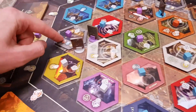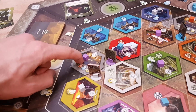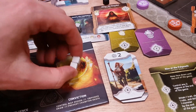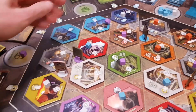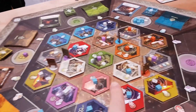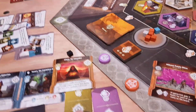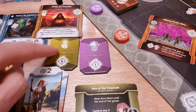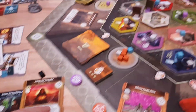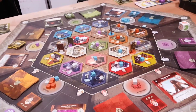If you go somewhere like the Inn that someone else controls, they get two points every time you use it. So you're gaining points when other people use your regions. If you want to take control of it, you have to spend two Conviction — one gets returned and the other kicks them out — and you now control that region. At the end of the game, you get two points for every region you control, and you also get points for majorities in the different colours. Whoever has the most cards of a given colour gets one of these majority tokens, and different people fight to get different majorities.